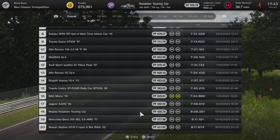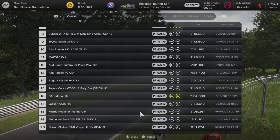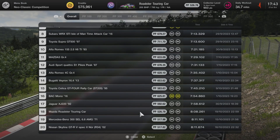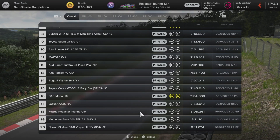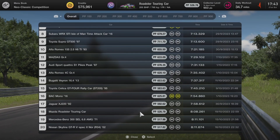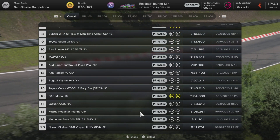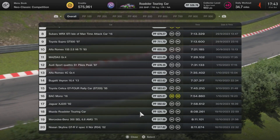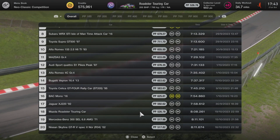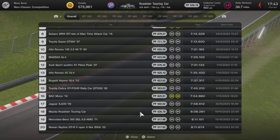So here we go — 18th! It did break the top 20. It beat the Mercedes-Benz, though it is a lot newer than the Merc, so one would expect that. It didn't quite touch the Jaguar XJ220, but 808.261 — I'm not sure how I feel about that. It didn't quite beat the Nissan Skyline, and it didn't beat the Bac Mono either, which surprised me. I thought the Bac Mono was really going to drop out of that top 20 rather swiftly, but it's clinging on.